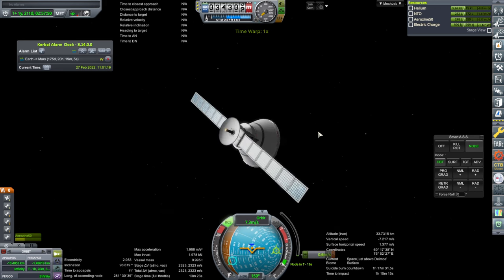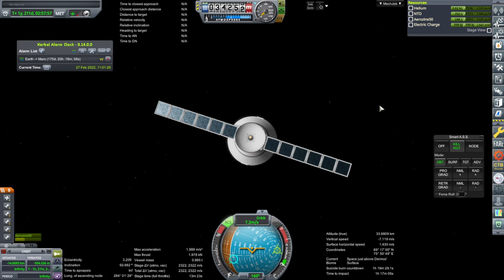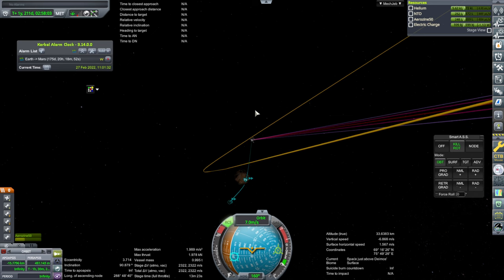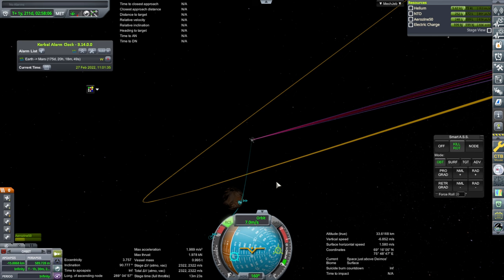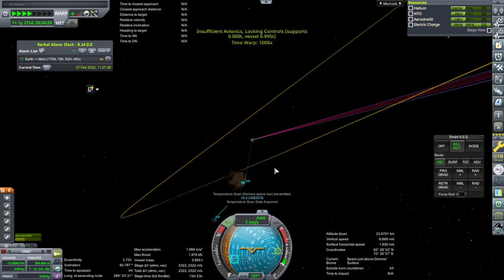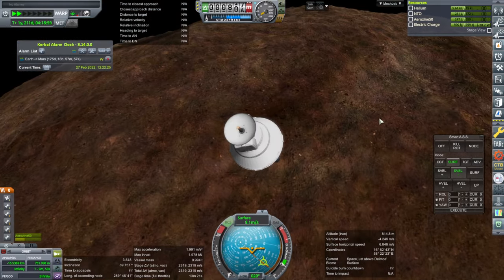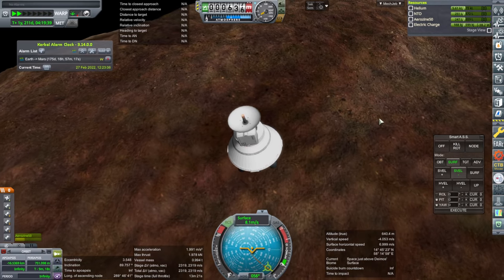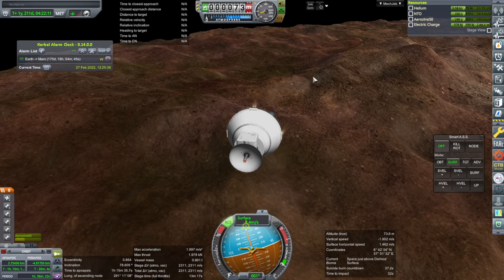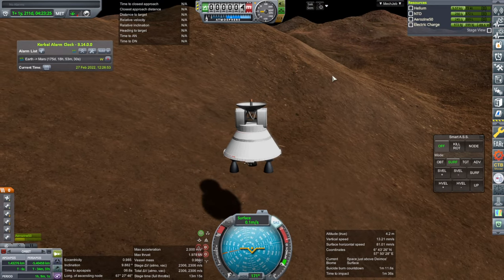Still wish I had thrusters here that could push us into the surface — that'd be nice. Just kill rotation for now. Let's just sort of graze the surface there. At least we won't be hanging out in orbit for a long time due to time warp restrictions. I'll just pull in the solar panels now. Got lots of delta-v to go to Phobos. Just trying to come straight down here. I'm just gonna let Phobos' gravity pull me in.